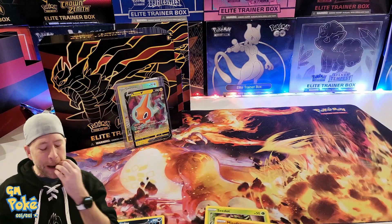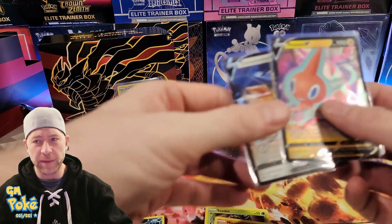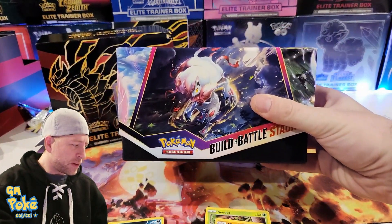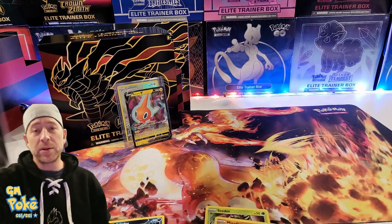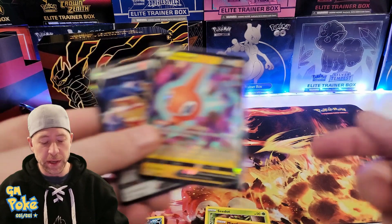If you like Lost Origins, check out our eBay site — it's also in the description. You could pick up — I think there's maybe three or four left. They look like this — sorry, I have one up on display. These boxes are still on eBay. If you want to grab one, there are 12 packs in there, so you get essentially a third of a booster box. If you pick up three, you've got a whole booster box for really not that much.